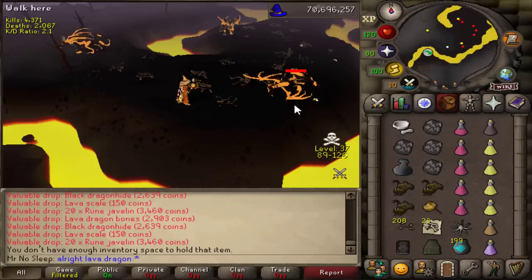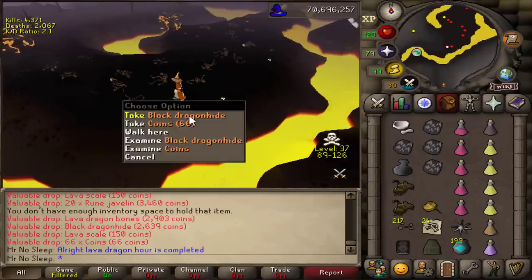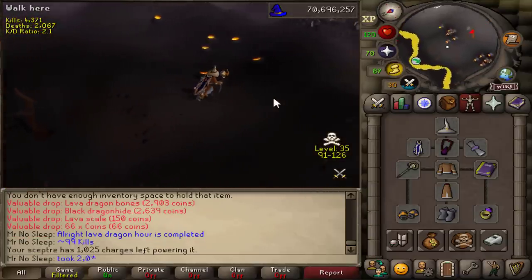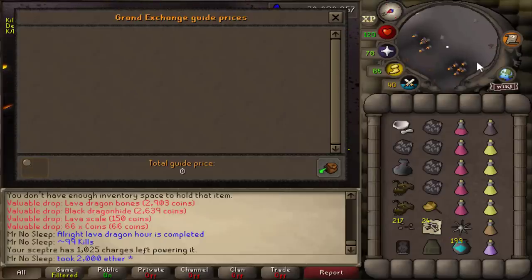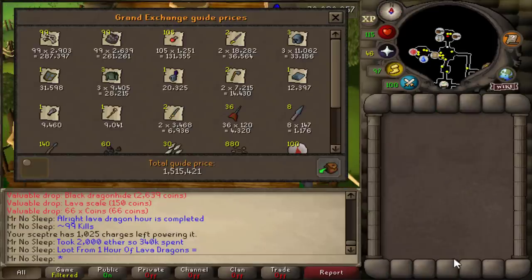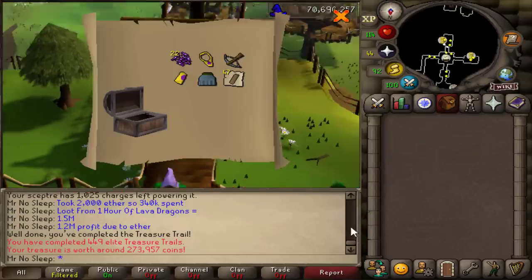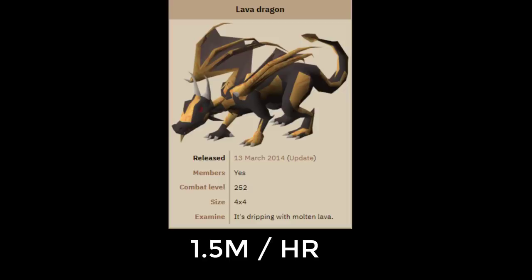The lava dragon hour has been completed with 99 kills - the most I've ever killed in one single hour - so I'm going to be recommending the scepter for best-in-slot at Lava Dragons. It looks like it took 2,000 ether, so we'll deduct that from the overall profit. At the current price of ether at 170, that's 340k spent on this one hour. With 99 bones and 99 hides, decent allocables and a lovely amount of onyx bolt tips, about 1.5 mil an hour - roughly 1.2 mil profit after ether costs. That 270k elite clue almost takes care of supply costs, so about 1.5 mil an hour with this setup at Lava Dragons.